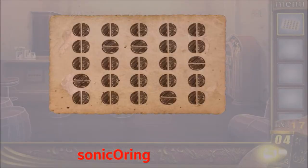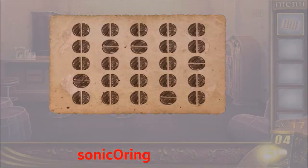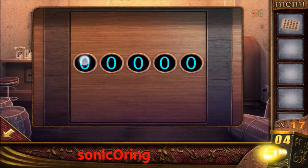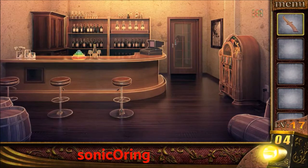Find a paper clue. You need to find the horizontal spot on each column: the first is four, the second is two, the third is two, the fourth is one-two-three-four-five, and the last is three. Tap on the bottom-left box and enter four, two, two, five, and three. Get a knife and use it on the cash register.